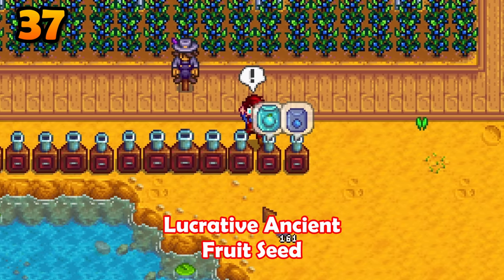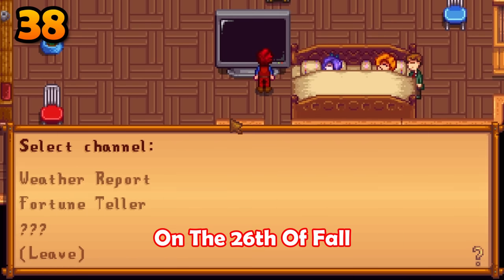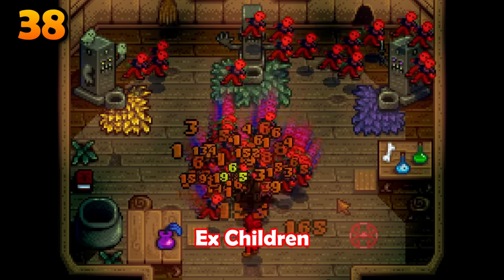If you turn your children into doves and then check the TV on the 26th of fall, you'll get a very spooky message. After seeing this, the witch's cabin will have strange dolls. Those are your ex-children.